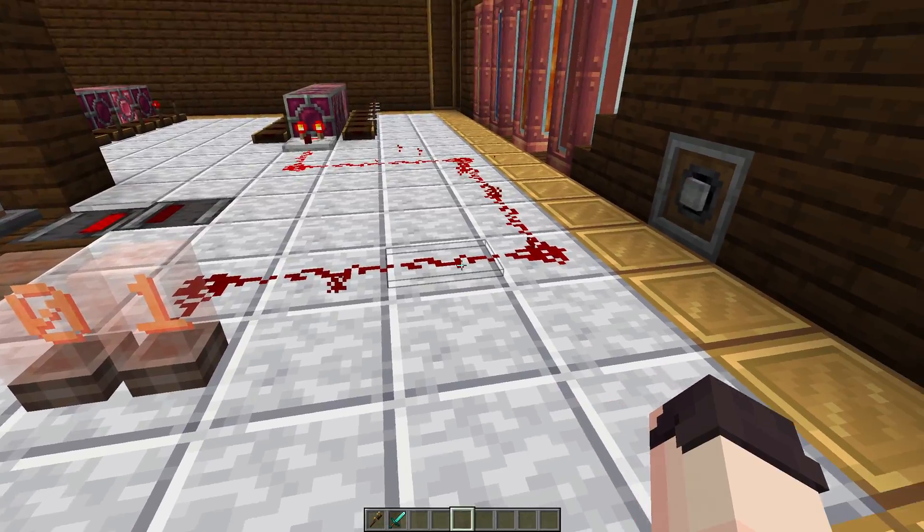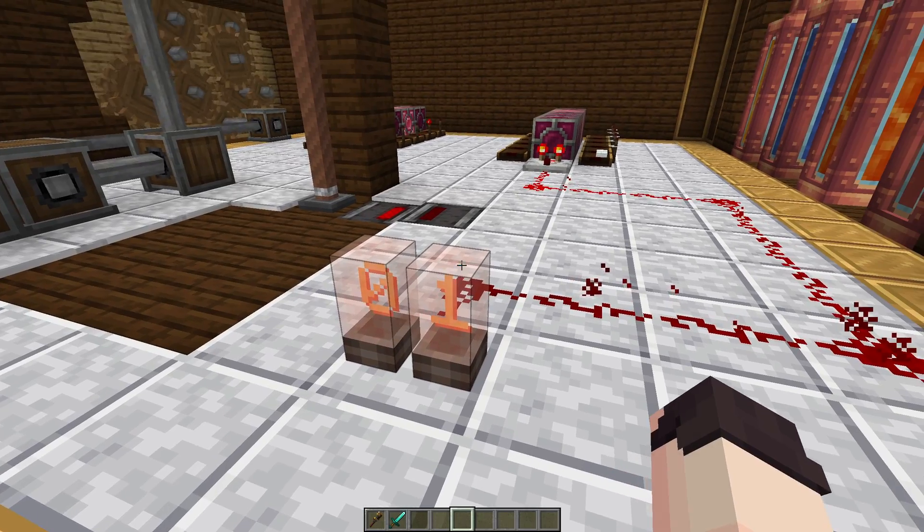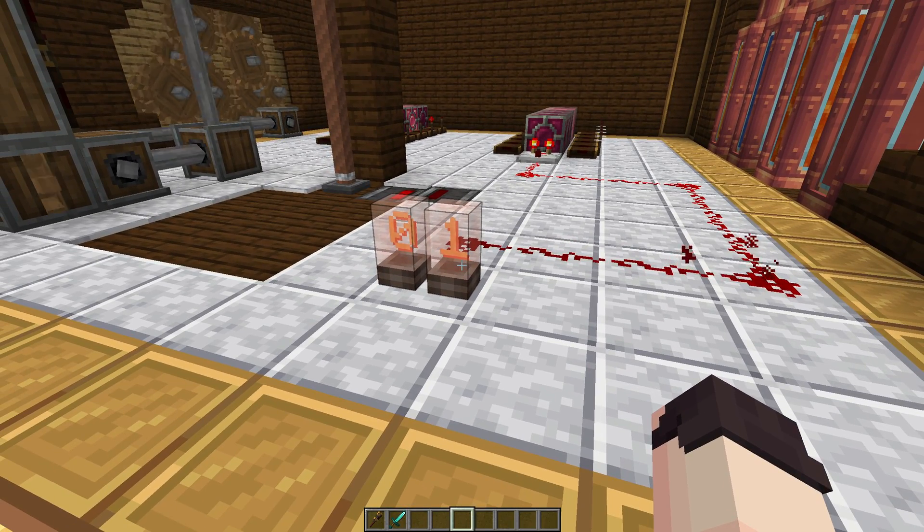This is just showing the signal strength of the redstone we have here. If the closest lamp is active then we get a signal strength of 15, but each length of redstone wire decreases this by one. And that's why I have such a long line of redstone.